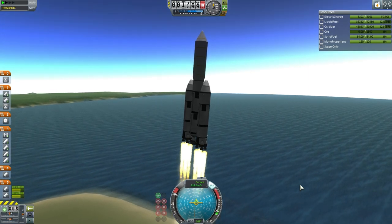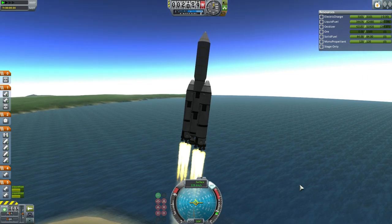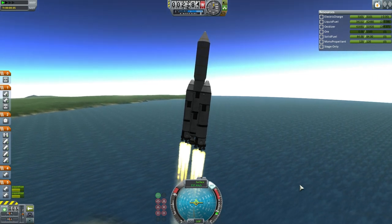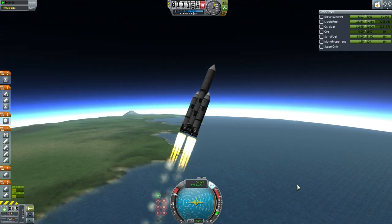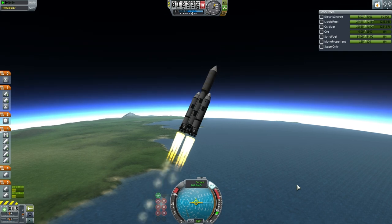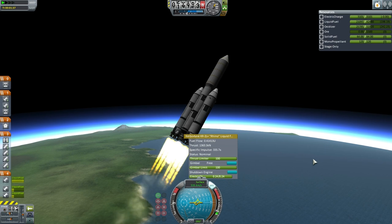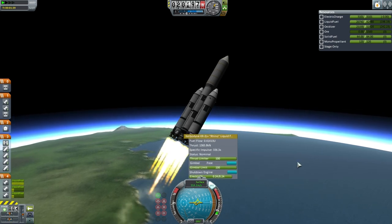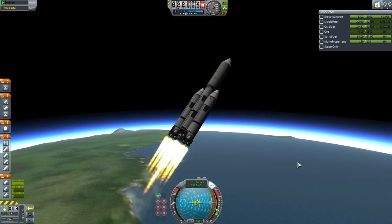The boosters have different engines than the center engine, and they're the only ones lit right now. That's because the center engine has horrible ISP on the surface and is only really efficient at certain altitudes. We're using this rocket even though it's not totally efficient and not reusable, because it has the wide fairing. Here you can see I've got the center engine lit now that we're at altitude and its ISP is better.